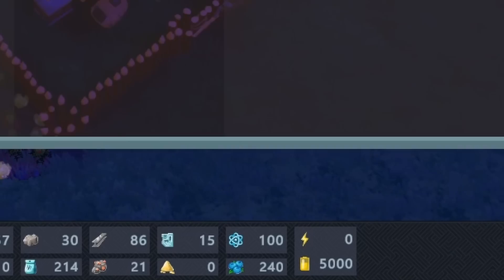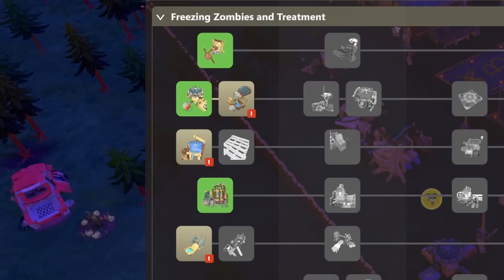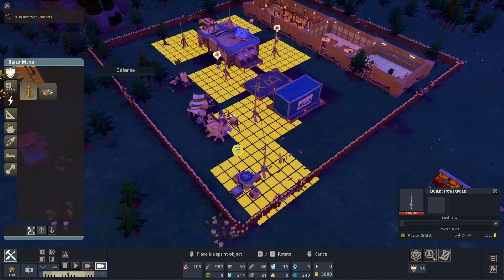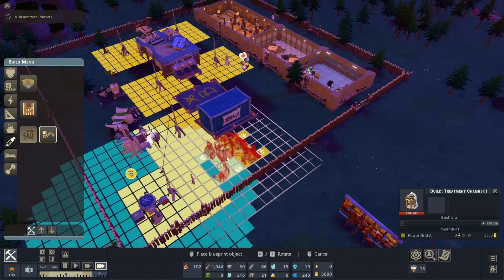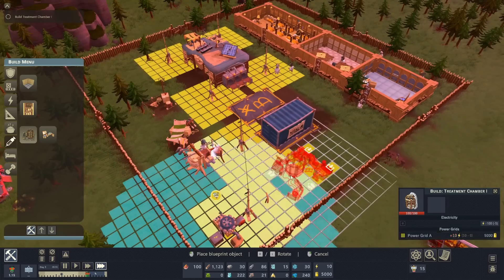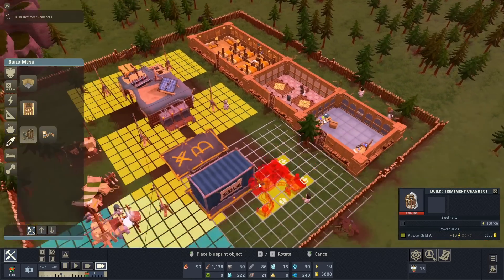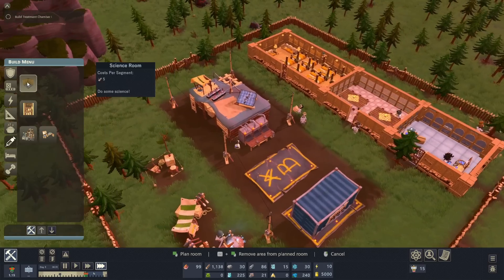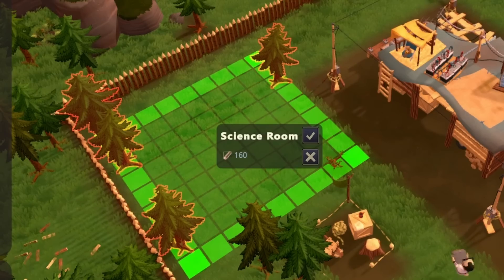Hot dang — 100 science points! So, freezing treatment center — I like that. I wonder where that's going to be hiding. Found it — treatment center. This thing might be pretty big and might need to be next to this thing. It doesn't want to get placed anywhere. Does it need to be in a building? It might need to be in a building. Maybe in a science room, and a pretty big one at that. Let's make it 7x7 and call it good.